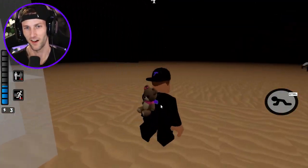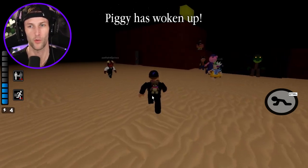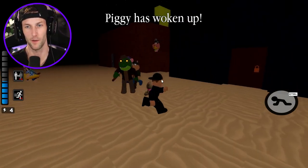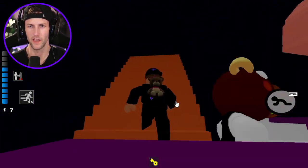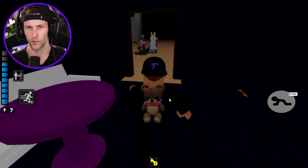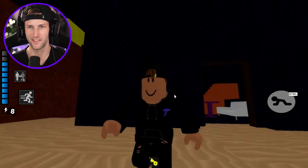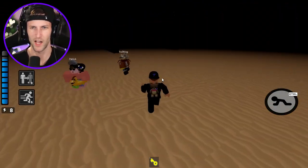Wow, this is cool. What else we got here? You guys are bringing back crazy childhood memories right now. This is Patrick's rock, of course. Patrick, we're coming in, dude. Wait, is this Squidward's house? I think this is supposed to be Squidward's — his creepy statue house, right? Maybe. And then that's the rock, I think.